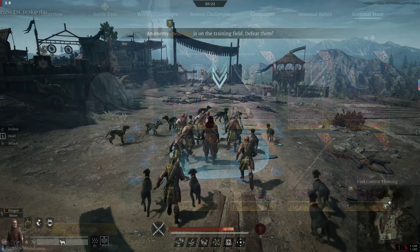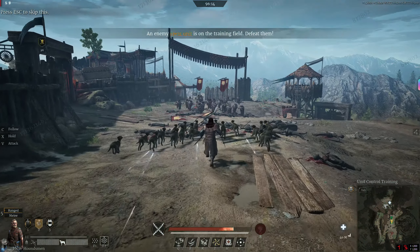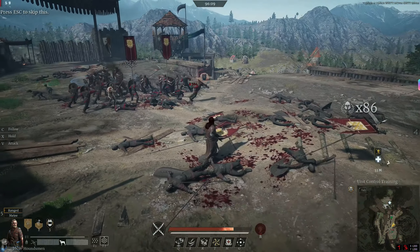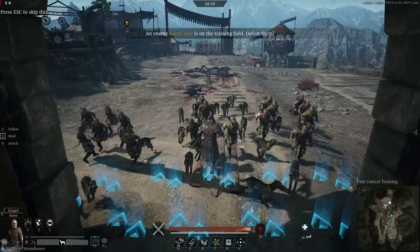Starting with the Houndsman, they have two formations. The first is where the dog stands beside the soldier, and the second is where the dogs form an arc in front of the unit. Does it matter? Yes — just wait until you hear the traits.